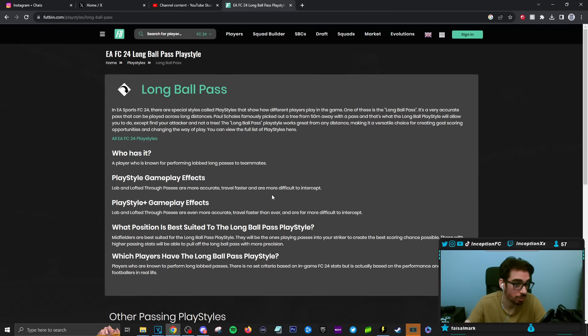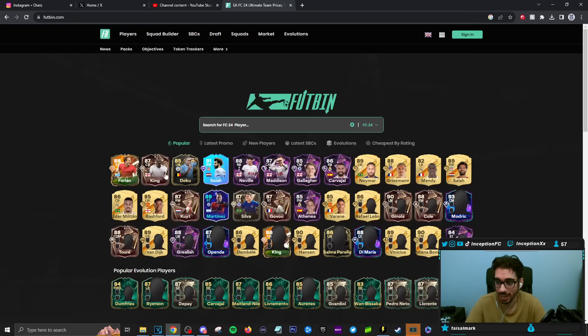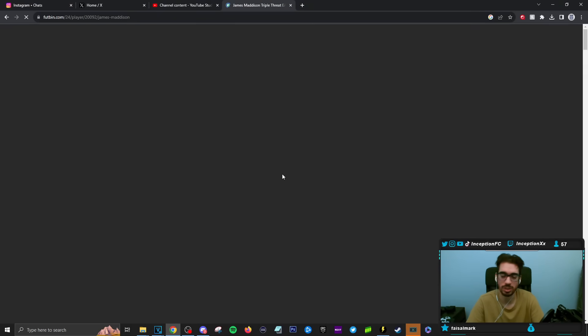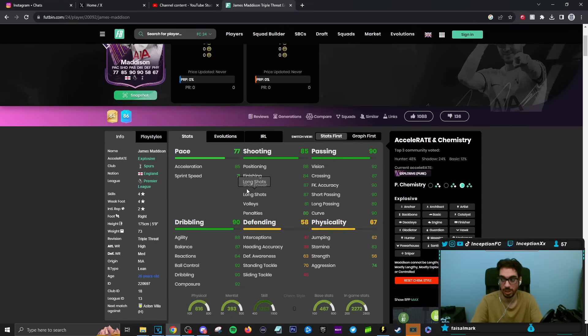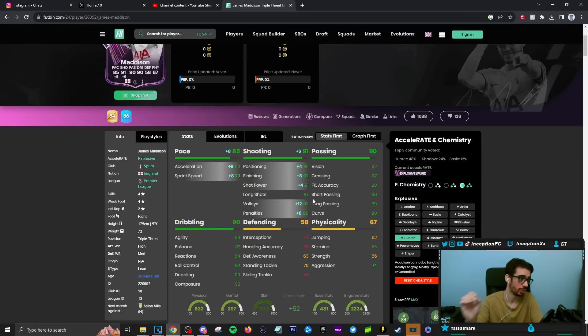That is going to be a very solid thing to work with, because this card is someone that you are supposed to strictly use in the actual CAM position. With Madison, I've tried him in the past using him as a secondary striker — I personally didn't like it. The way that this card's pace is set up is specifically for that CAM position on the hunter chemistry style, boosting the acceleration as high as possible, but it's the sprint speed being at 79 that makes you want to work with that explosiveness. The shooting is going to be in the 90s area, and the passing on the card is going to be in a fantastic area for someone who has the passing play styles.